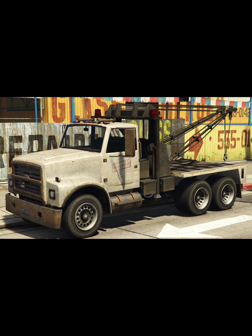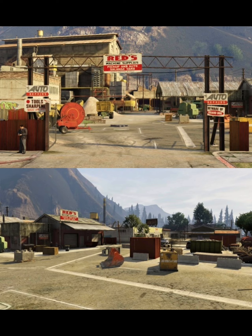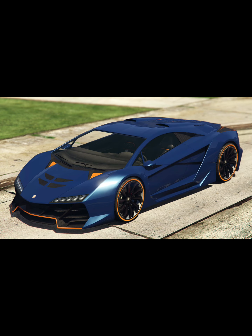The tow truck is making an appearance in GTA Online following its use in story mode with the new addition of Reds Auto Parts. As you can see, there's a tow truck in the photo tied to the missions. There's also a Reds in Paleto Bay, so maybe it'll be part of one of the sites you can purchase. The Issi Esterno is getting updated liveries and more modifications — unsure if that includes HSW.